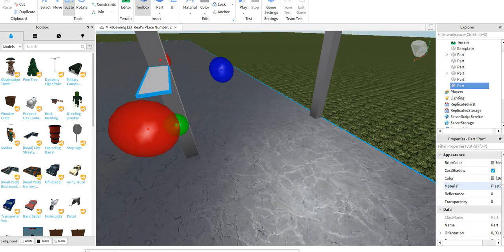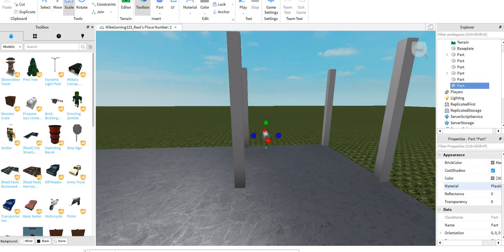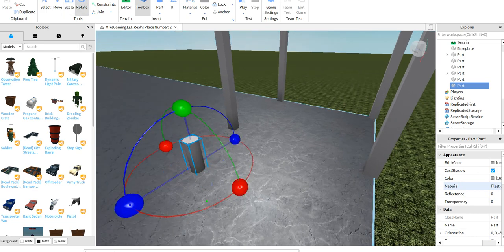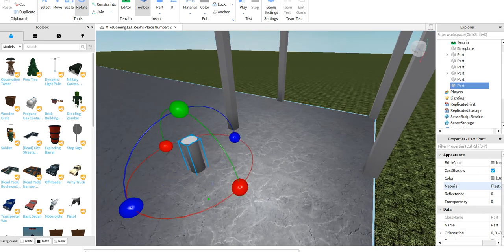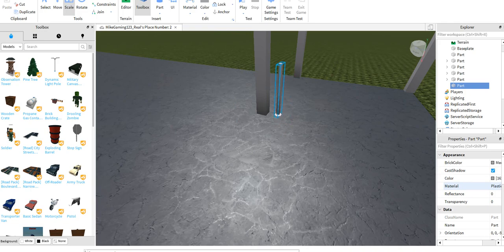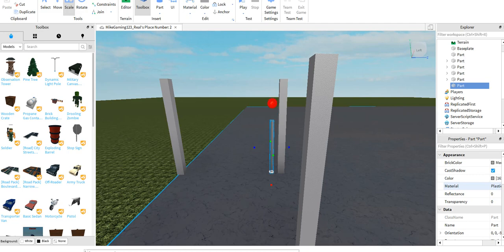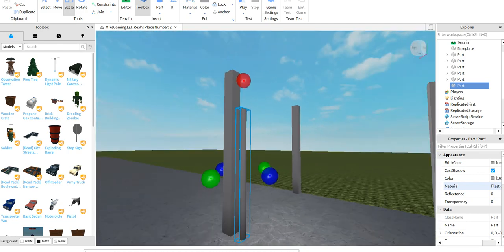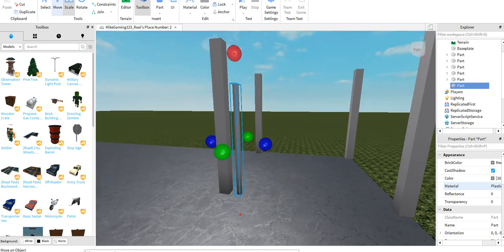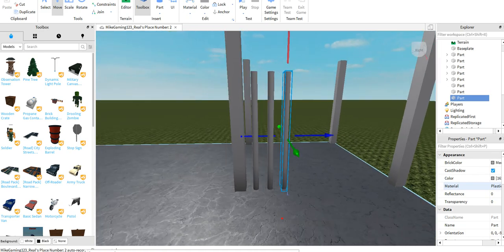That takes like forever to do, so we're gonna be doing the cylinder one. We're gonna put it blue or whatever color you have. Make it as small as a little peg, put it right here, then make it as tall as the cell. You have to keep it at this height so it's not covering anyone else's roof.